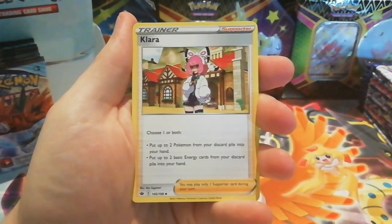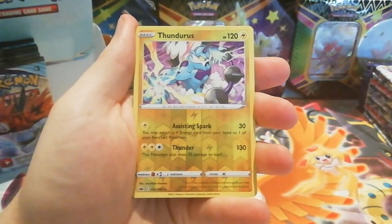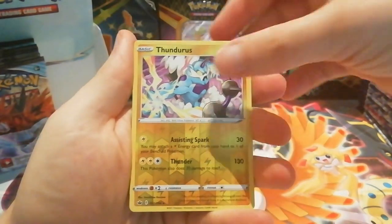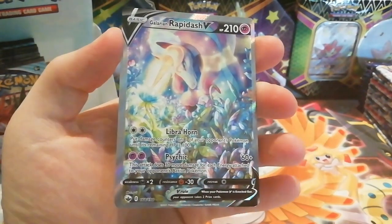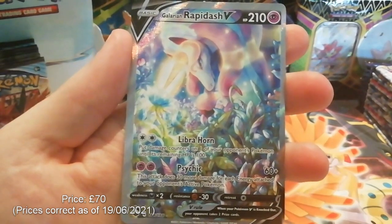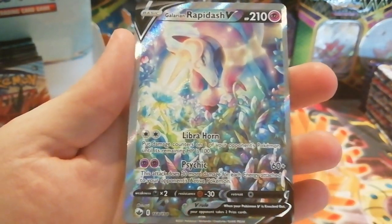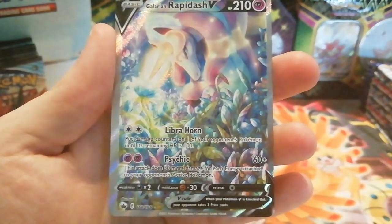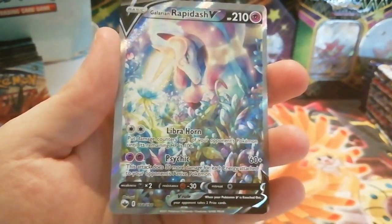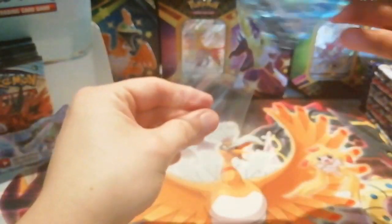Our first pack has a Haunter, Brawly, Clara, Scorbunny, Inkay, Sobble, Heracross, Porygon, a reverse holo Thunderous which is a rare — and the other rare is... oh my god, the first pack in the box and we get the alternative art Galarian Rapidash V! That is such a beautiful card. It's like My Little Pony coming to Pokémon with the design a little bit, but the alternate artworks on these cards in the last few sets have been amazing. I really like this one. I kind of wish — they might do it — whether they've got like prints of the artworks so you just get the artwork rather than all the text and card stuff. That'd be pretty cool.